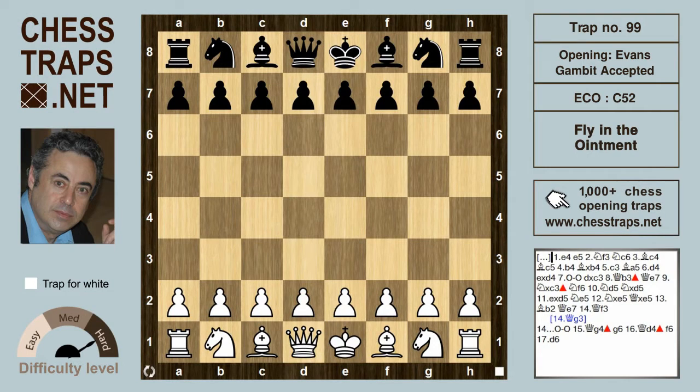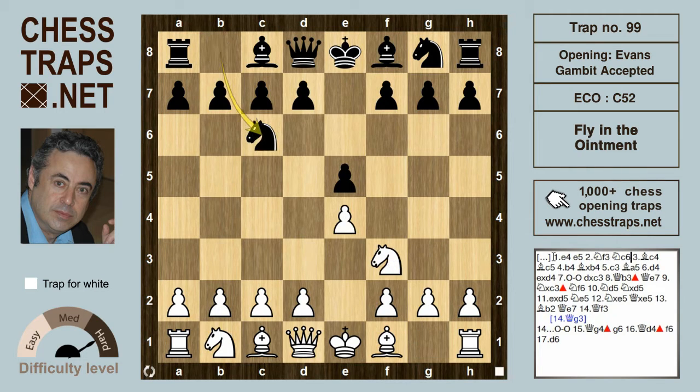This is a variation to the Fisher-Doing-Fine trap in the Evans Gambit Accepted, called the Fly in the Ointment. After e4 e5 knight f3 knight c6 bishop c4 bishop c5, white chooses the Evans Gambit with b4. When the pawn is accepted with bishop takes b4, c3 hits the bishop and supports d4.